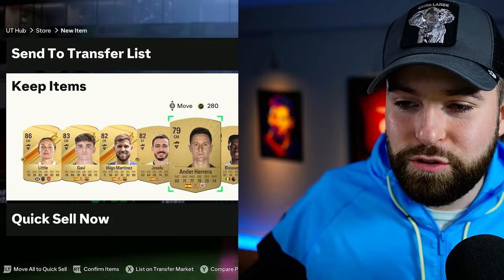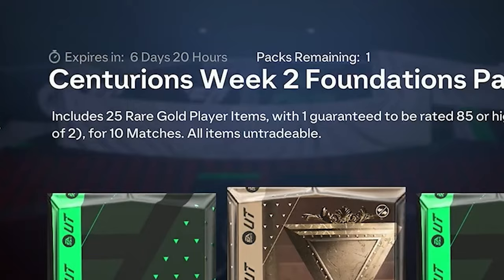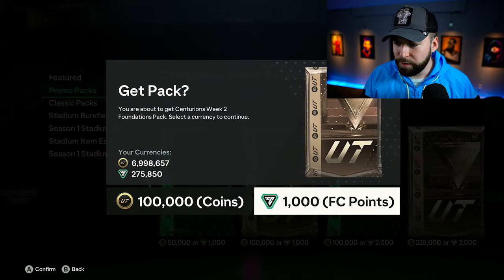This could turn into a disaster — we lost so many coins in the last video. I need a goalkeeper. Week 2 Foundation pack — I don't even know what that is, but I put it on the wheel. It's a 1,000 FC points pack with a 4% chance at a promo player. There are 25 players — Portugal center mid Bernardo Silva, probably two walkouts. Only one walkout is Bernardo Silva, but we need a goalkeeper — and there is no goalkeeper here again.